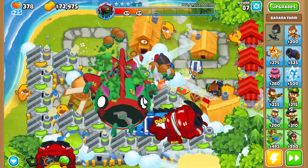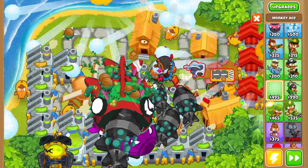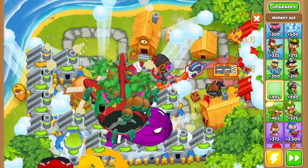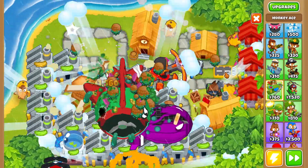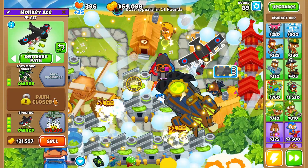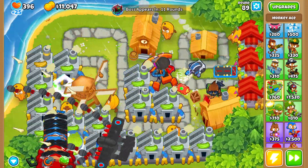Now the next thing is to upgrade our engineer monkey to ultra boost, then buy a big plane and upgrade it to the flying fortress so we can start getting some pops on it. And that's the third tier Bloonarius down — easy peasy lemon squeezy! There's our flying fortress. Let's grab a couple more banana farms.